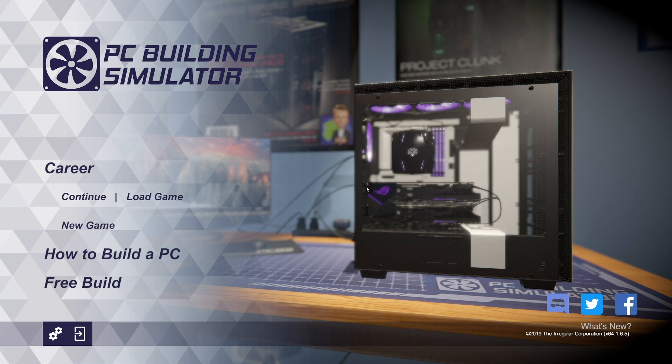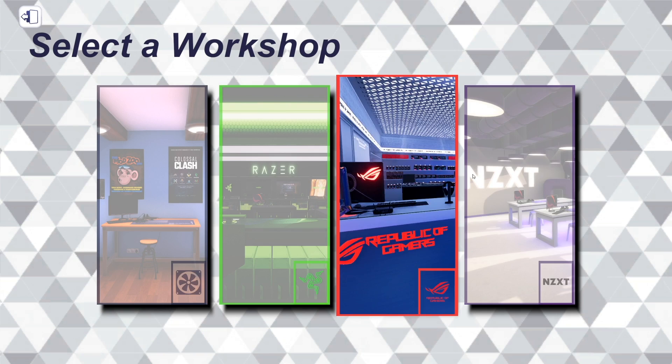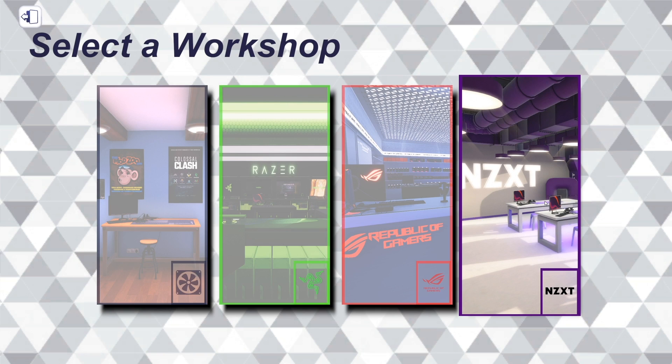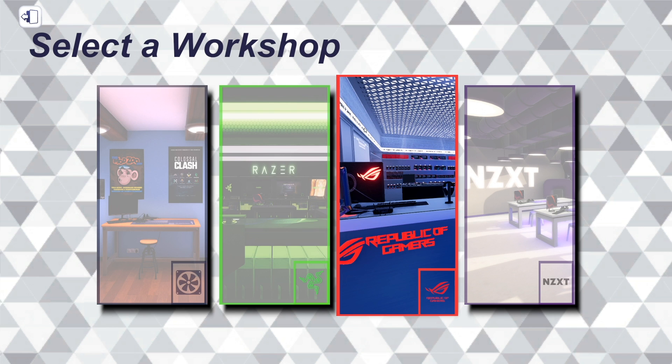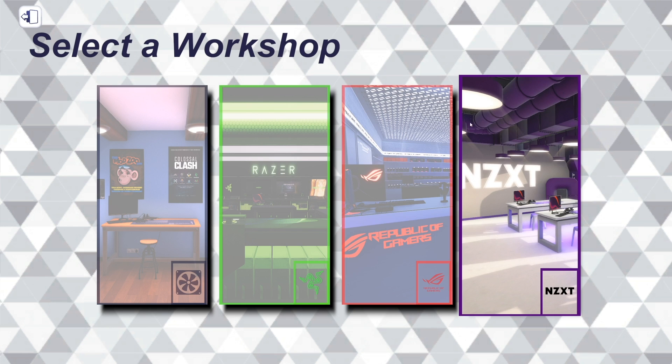Any guesses? Asus? No, we'd have that. Cooler Master? I don't know. That's an interesting cooler. Or maybe the case? Look at it. NZXT! Oh man. So now we've got obviously the stock workshop, Razer, Asus, ROG, and NZXT. And I'm super excited because NZXT is an awesome brand with a super crisp minimalist design.